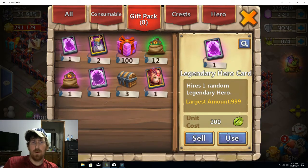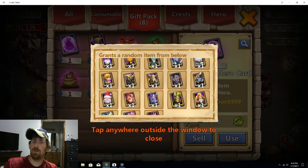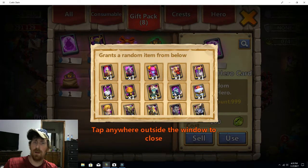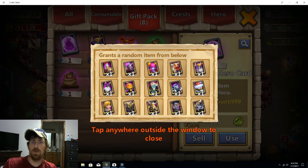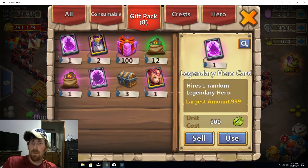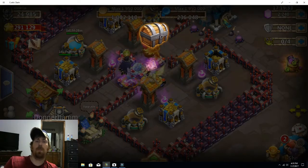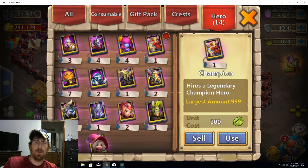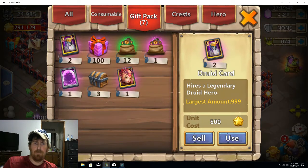Now we'll move on to the good stuff. I have two dupe Aries on this account and I don't think I'll be double evolving anytime soon, so I really don't even need Aries out of this. Basically it's Skull Knight, Warlock, or Vlad — we still need the dupe Vlad. Got a champion — yeah, I could have done without that. Oh well.